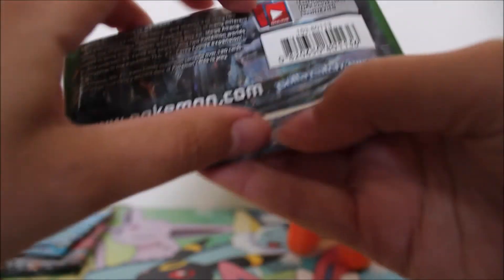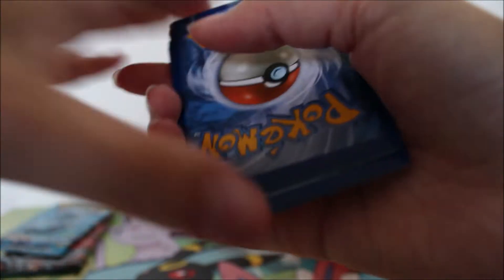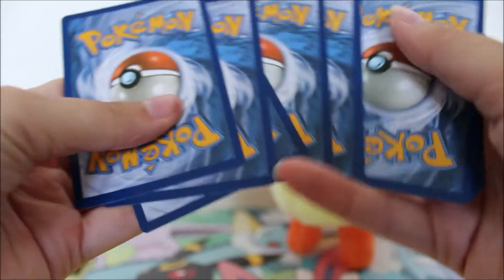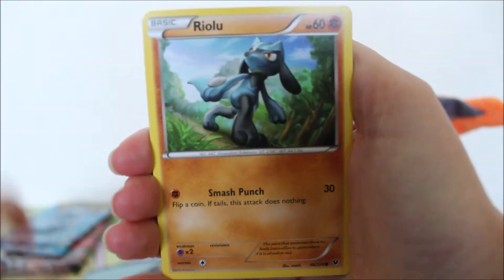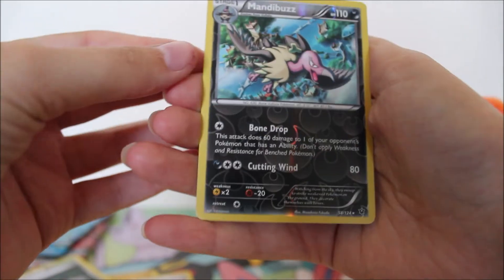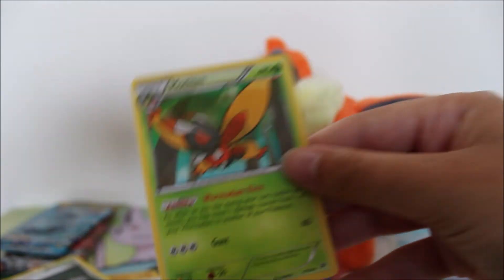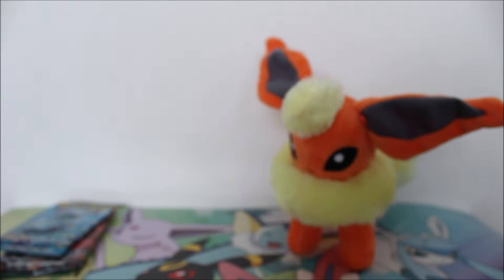Let's start with the first pack — a Fates Collide. It's XY, so it's three and two. We have a Kirlia, Raiolu, Diglett, Minccino, a Cofagrigus — oh that looks cool — a Fairy Garden, Fossil Excavation Kit. We have a Mandibuzz reverse, and then for our rare we got a Muffin. So we got a reverse rare; at least a little something.